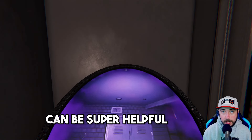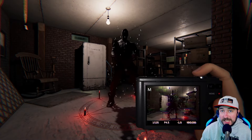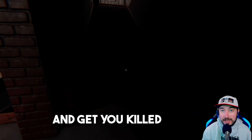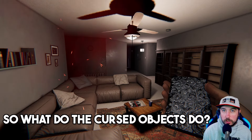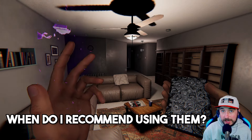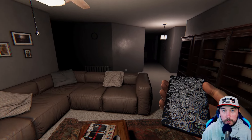The cursed items of Phasmophobia can be super helpful for finding where the ghost is or taking that nice three-star ghost photo, but they can also be super deadly because using them could possibly trigger cursed hunts. So what exactly do the cursed objects do? Where can you find them? And when do I recommend using them? We're going to go over all that in this video and I will include timestamps so you can skip ahead to parts most relevant to you.